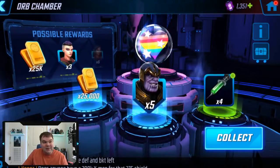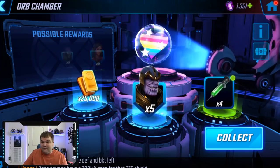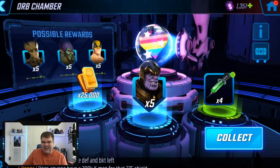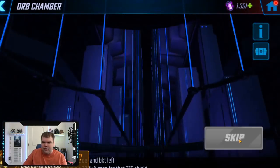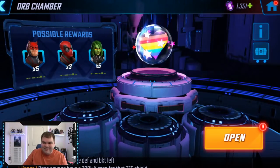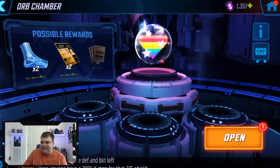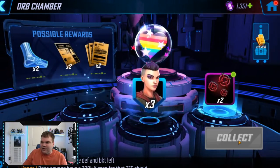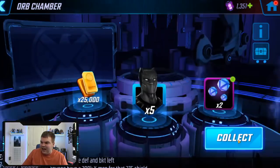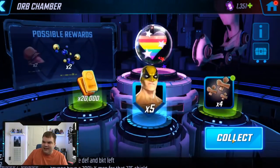Thanos — that's a nice one to get, especially if you don't have him on farm yet. Thanos is unlocked in Nexus — the final node — and you need X-Men, Shield, or Brotherhood to get to him. Without X-Men and Phoenix it's kind of hard to complete that Nexus node unless you're really well geared. It looks like we'll get the tally here in a moment. I'm very happy to see some catalysts — I can definitely use some advanced basic catalysts.